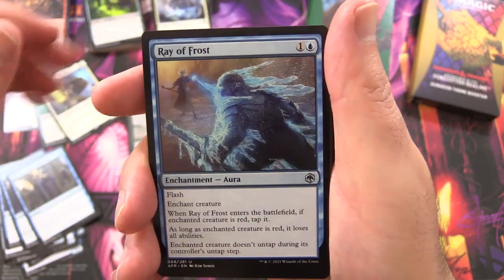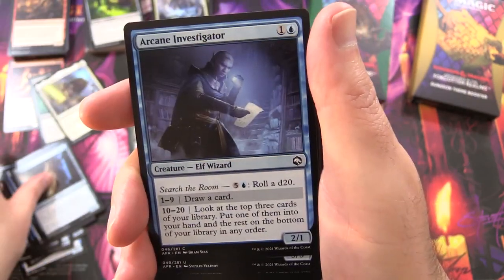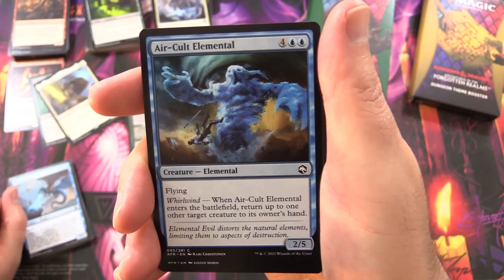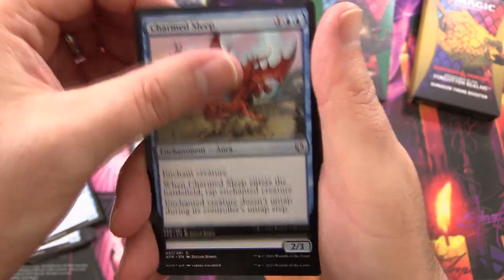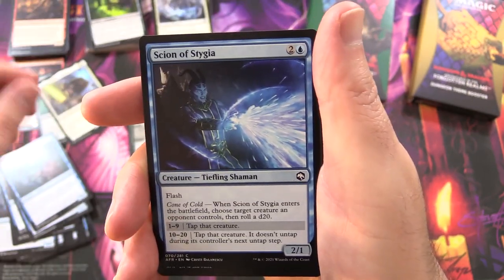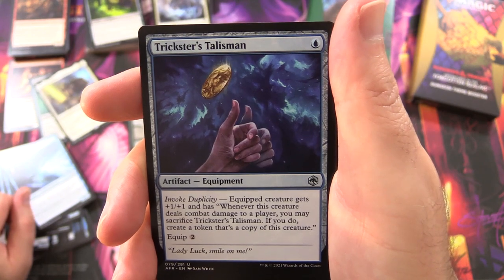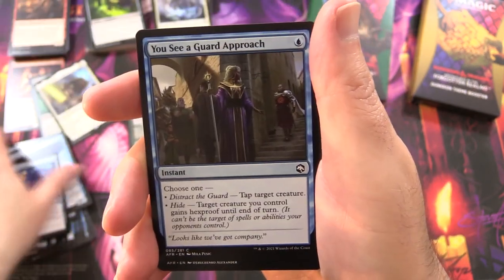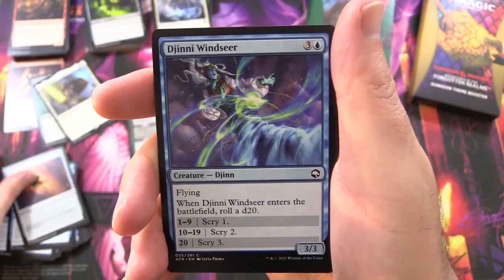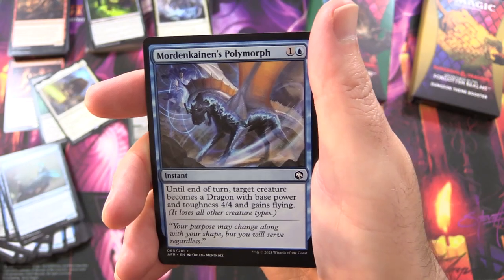You Seer Guard Approach, Ray of Frost, Split the Party, another Windseer, Secret Door, Investigator, Blue Dragon — we do have a bunch of different coloured dragons at least. Air Cult Elemental, Charmed Sleep, Clever Conjurer, Pixie Guide, a couple of those, Scion of Stygia, Trickster's Talisman — I thought that would be like a coin flip or dice roll card, but apparently not. You Seer Guard Approach, Spite Pit Trap, another Genie, Power of Persuasion.